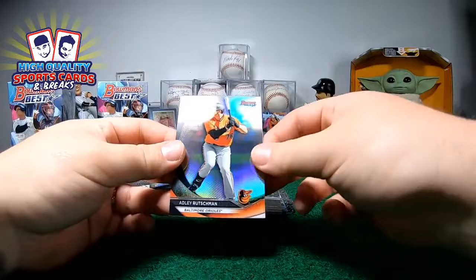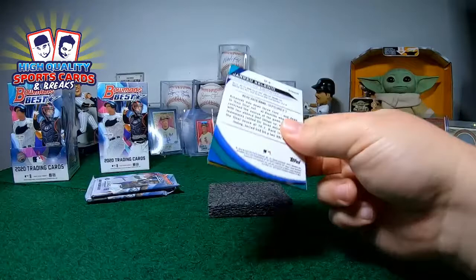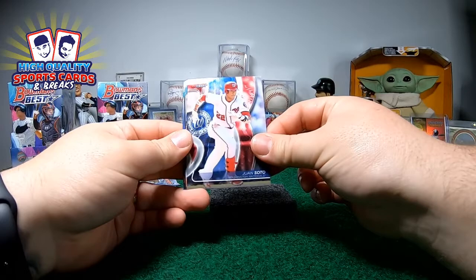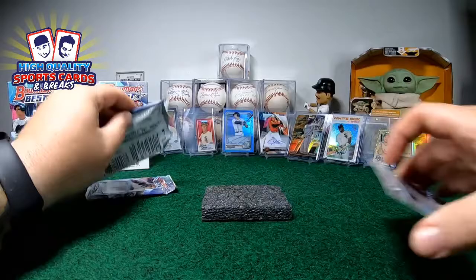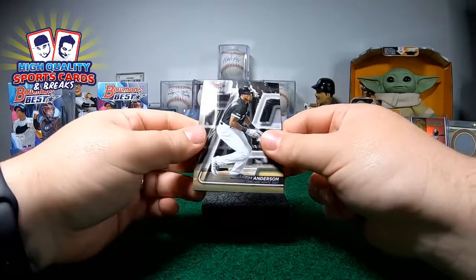Do you remember the first break? I was scared as F — it was horrible. And premier: Juan Soto, Austin Meadows, Max Fried — we got Fernando Tatis Jr. Franchise Favorite and Jared Kennedy refractor, it is still here. Looking for the second auto on this mini guys — looking for the beast, a monster one.